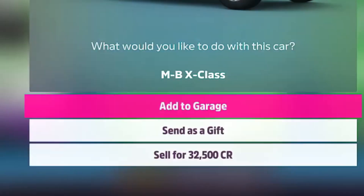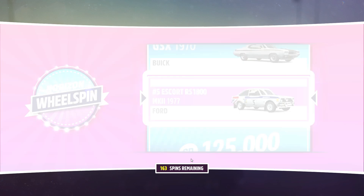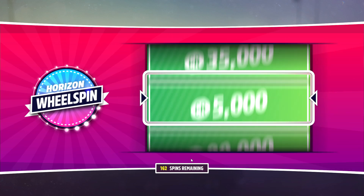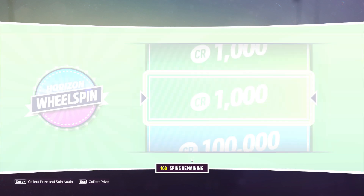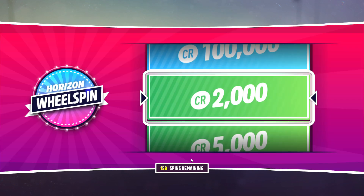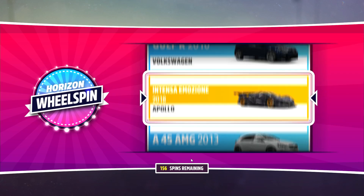When it comes to Forza Horizon 5, mostly every single player has one thing in common, and that is that we all want to get regular and super wheel spins very quickly. Unfortunately though, the developers over time have made it significantly harder to farm them, but luckily for you in this video, I'm going to be showing you guys a very important method in terms of farming wheel spins, and I'm going to be discussing in depth this particular method that everybody can begin doing from the beginning of the game.